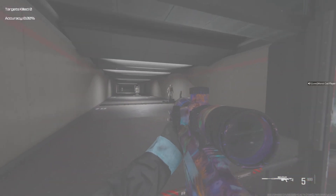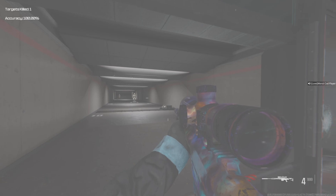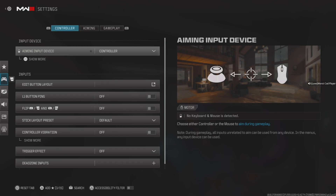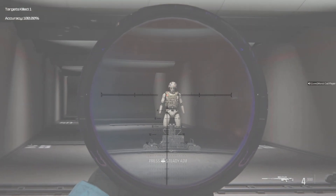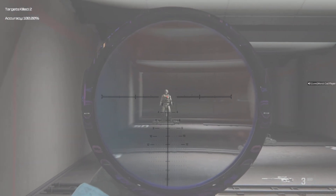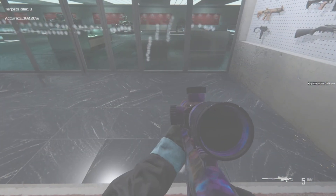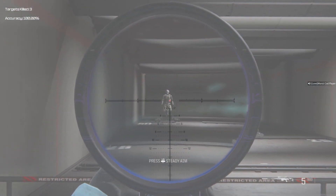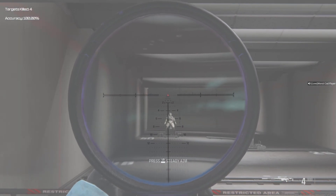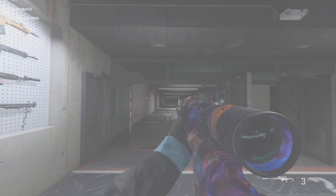Here's the shot at close range — one shot. Just mind you, this is three plates. Medium range — also one shot. And then long range, let me just stand all the way back just to show you this. One shot — that wasn't even a headshot and I still killed him. What's the best sniper?